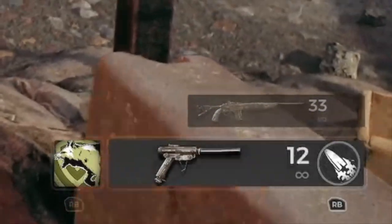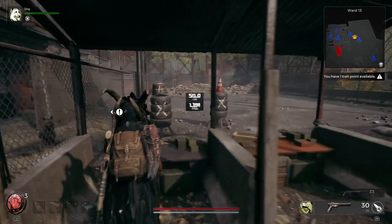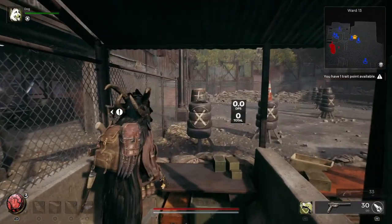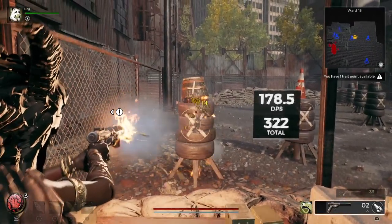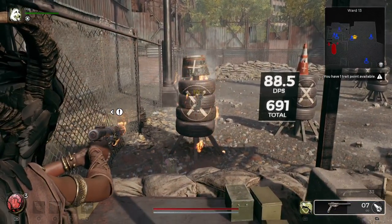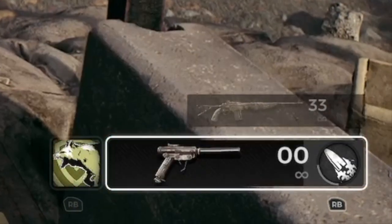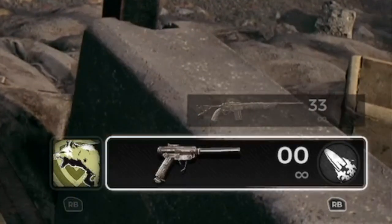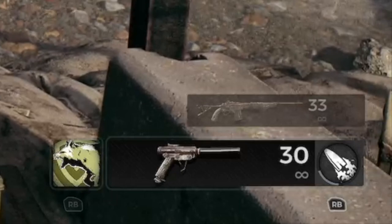On Xbox, to activate the mod I use the right bumper. My meter is full, so I can activate the mod now. I'll use the same target so you can compare the damage. Now the mod is active, and I can take advantage of its special ability — in my case, incendiary ammo. Notice how the circular meter is now depleting. Once the meter is empty, the cycle restarts and you can start filling up the meter again by doing damage in regular fire mode.